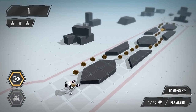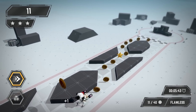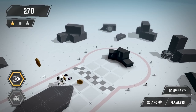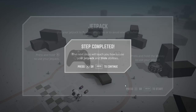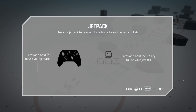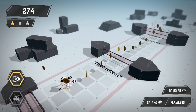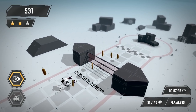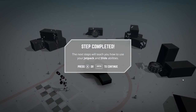The next step will teach you how to use a jetpack — using the jetpack to fly over obstacles and avoid enemies. Press and hold to use the jetpack. Fairly simple enough.